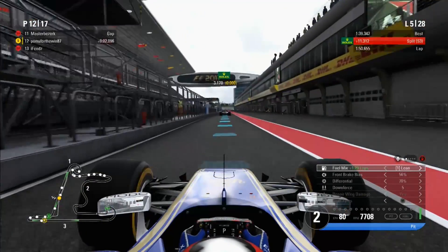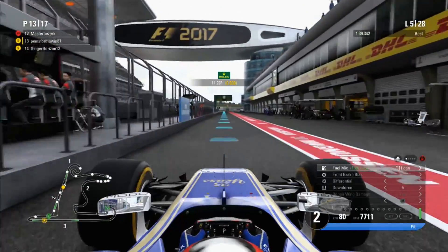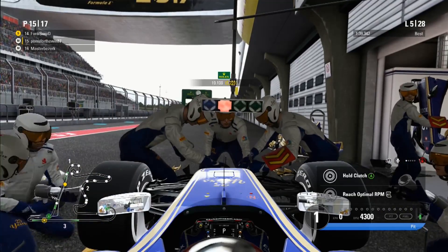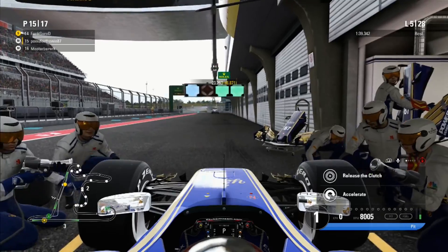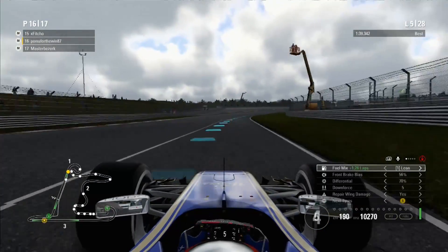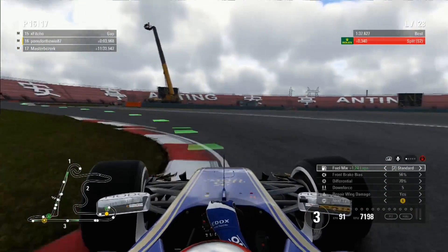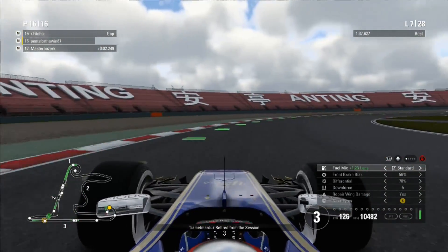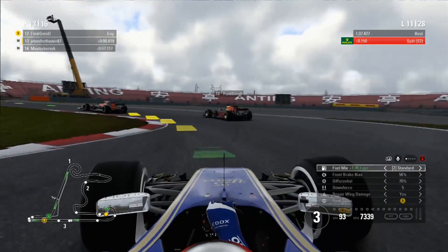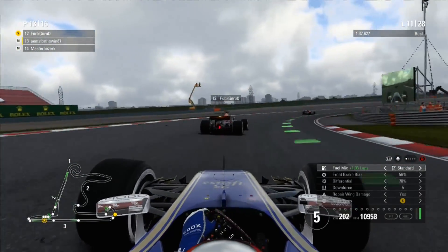Master Berserk is starting to lag a little bit — a little bit of desyncing going on again. We're going onto the medium tyres now. If I was a wheel driver with good tyre wear I'd try and get these mediums to the end, but I just don't have the best tyre wear. What we can do is try and see how long we can extend this stint — these tyres should be okay to at least lap 20, and then I might be able to run super soft tyres at the end and go for a bit of a qualifying lap blast. X-Vitcho ahead put on the medium tyres from lap 2 and is running to the end — good luck to him. He's actually got past Funk Guru.